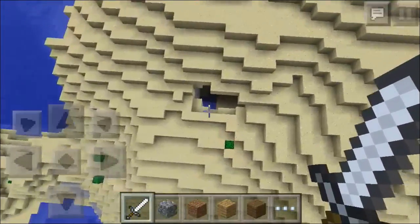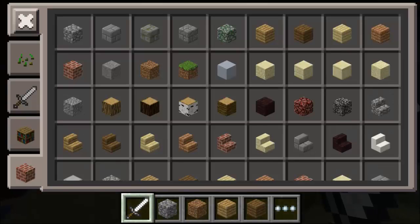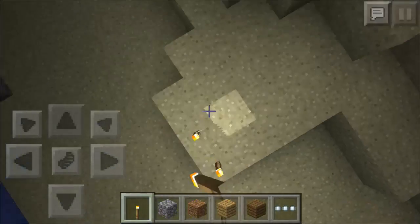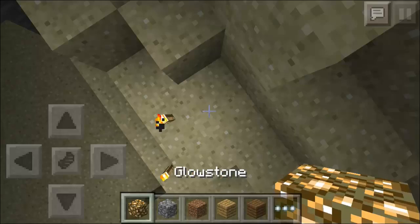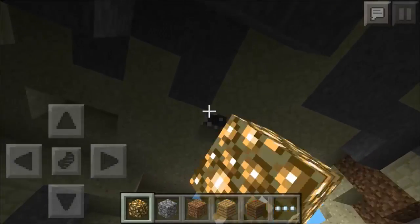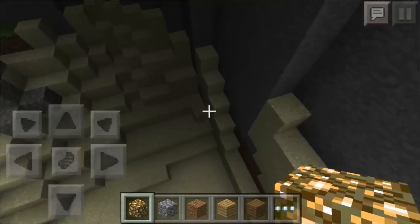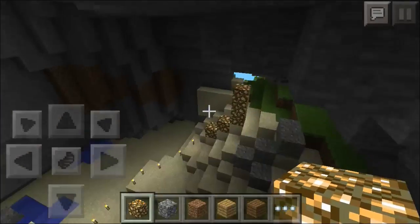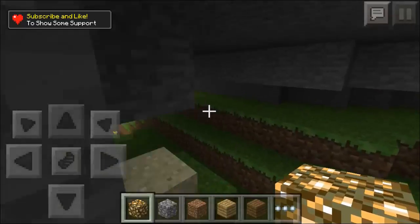What's this? Ooh, I've never seen something like this before. Instead of putting torches, I'll put glowstone. Because it seems like... wait, if I do that... Nope. This is a nice little crater inside of these little waterfalls. It's really nice, I like this seed.